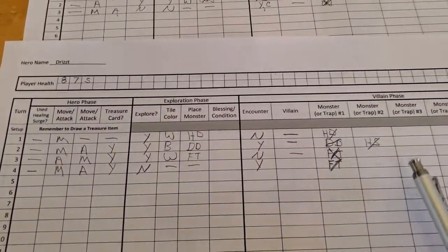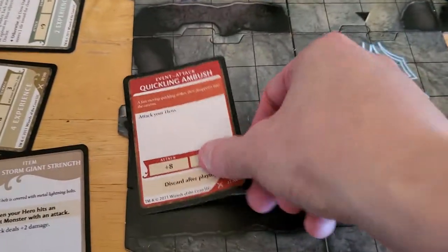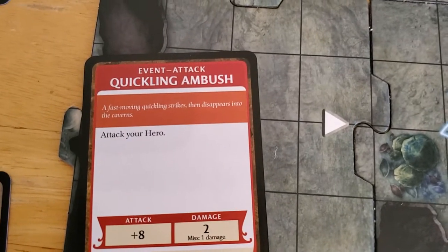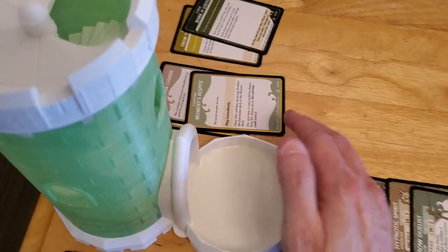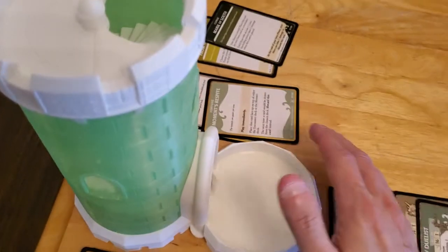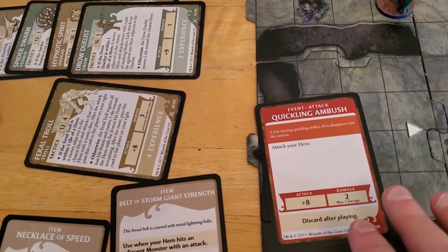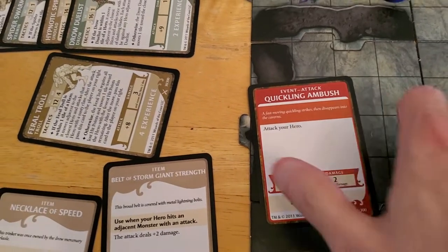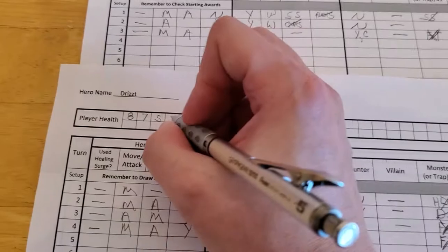But we do have a forced encounter. So let's go ahead and draw the encounter. The encounter is going to be... Quickling Ambush. Attack your hero - plus 8. Does damage either way. Roll the dice - it bounced out, and I never count anything that bounces out, whether it's in my favor or not. 3. 3 and 8 is 11. And that will... miss. But it'll still do 1 damage. We'll put that over here. Drizzt takes 1 hit, bringing him down to 4.